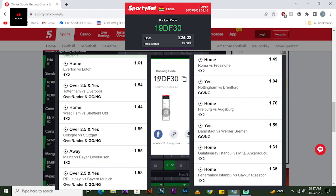If you're using Sportybet Ghana, just put in the same code: 19DF30. If you're not in Ghana but still using Sportybet, put in the same code — just make sure you change the country to Ghana in your booking code settings — and you'll get the same games.